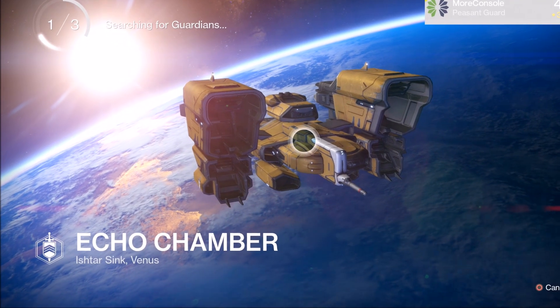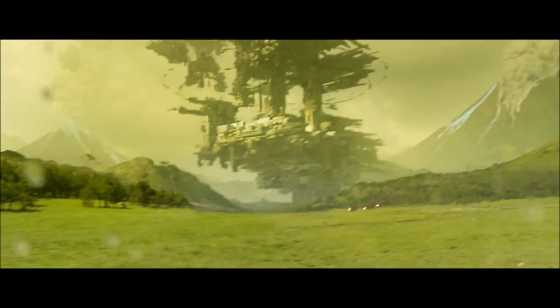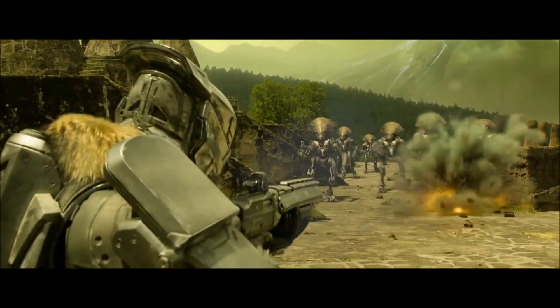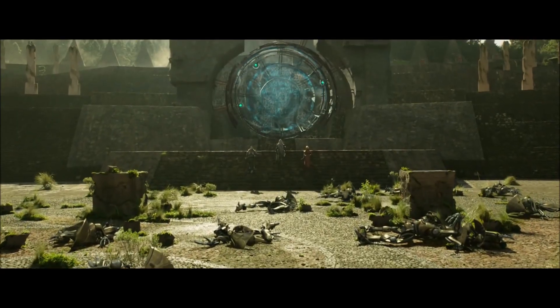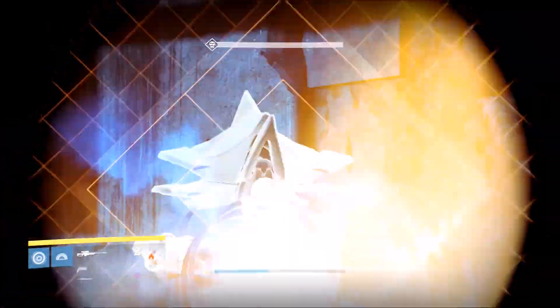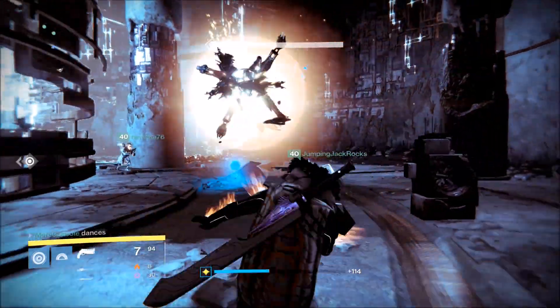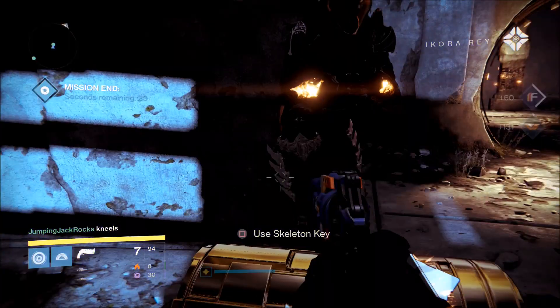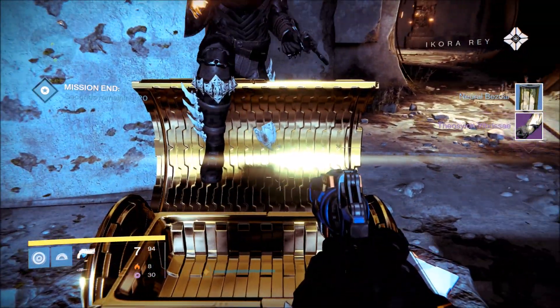Echo Chamber, Ishtar Sync, Venus. Venus! Fucking Venus. Shoot the Restorative Mind in his exposed eye until he blows the fuck up, dab, and then open the chest. As you can see, I didn't get the Imago Loop — I got the Warlock Gauntlets instead. Fuck you Venus.